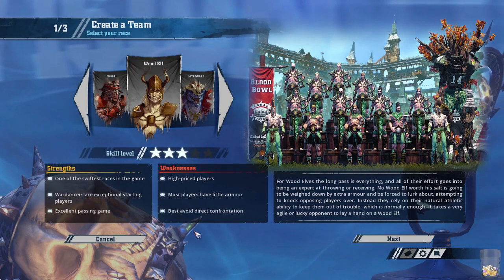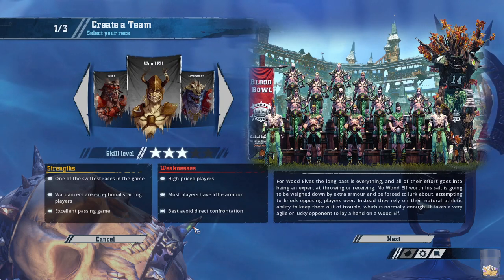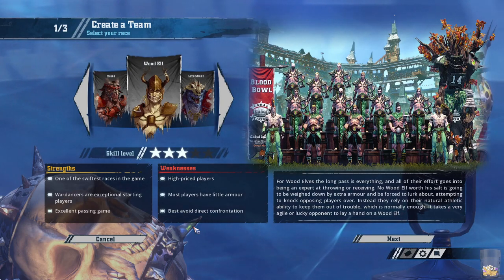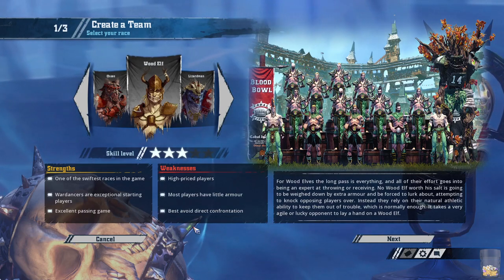One of the swiftest races in the game — yep, they're very fast. Wardancers are movement 8, catchers are movement 8 with sprint, linemen are movement 7. And they're all agility 4, they're all super, super fast and mobile. Catchers and Wardancers both start with dodge, linemen can get it quickly, so yeah, they're incredibly mobile as well as just plain fast.